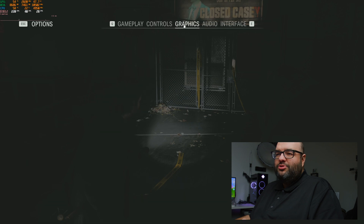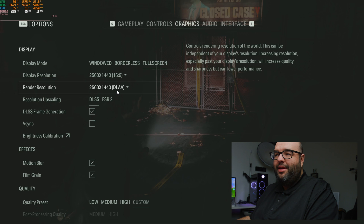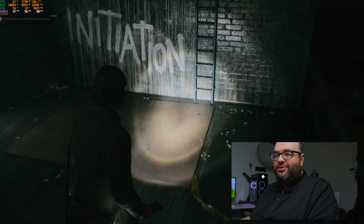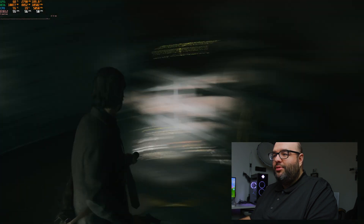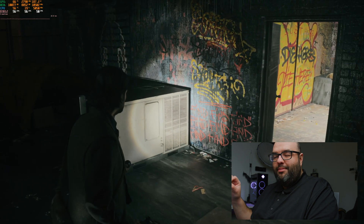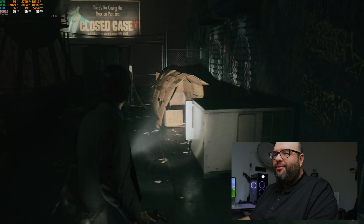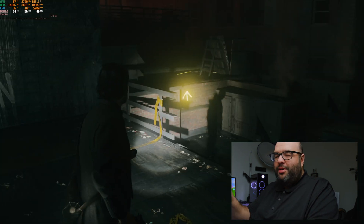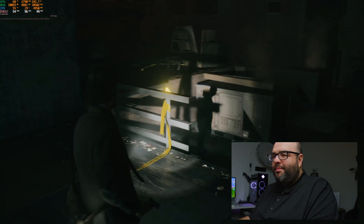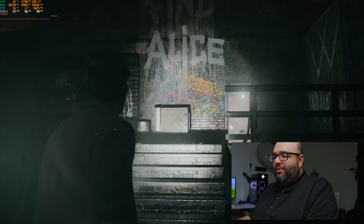Going into options and enabling frame generation — keeping it native at 2560x1440 with DLAA — it now goes up close to 60 FPS. Frame generation uses AI to interpolate frames, giving you a higher refresh rate. This monitor is a 27-inch OLED Asus 240Hz display, so it can handle high refresh rates. We're getting around 56 FPS average. Moving around fast you do see a little image 'fizz,' likely a combination of the game and DLSS, but you won't typically be whipping around that fast.